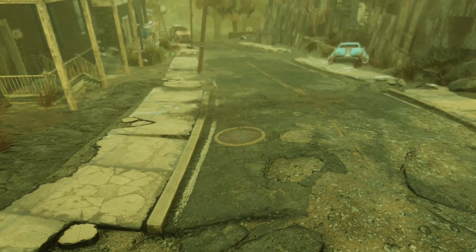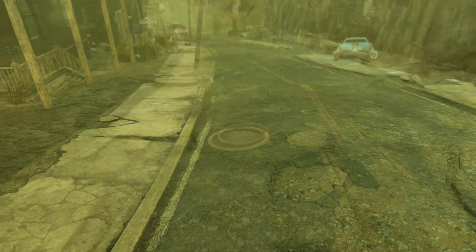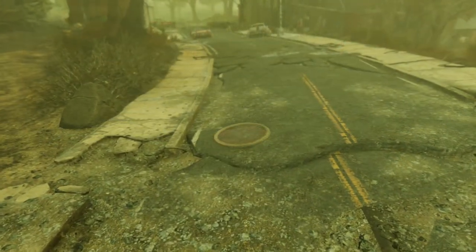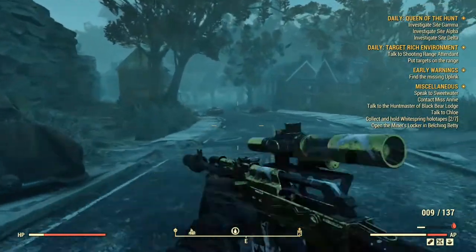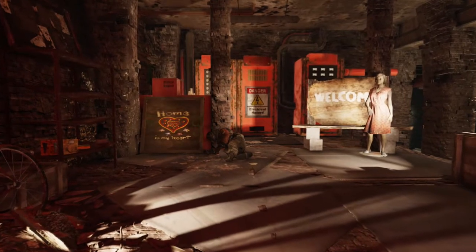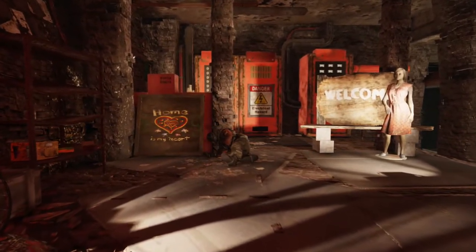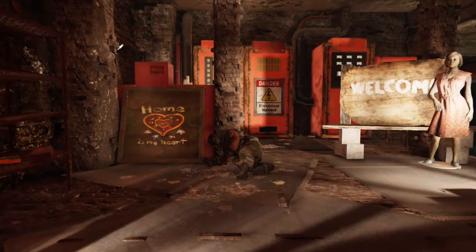You can access the Burroughs through one of multiple manhole covers found in the streets of Harper's Ferry. While you'll ultimately have access to the entirety of the area regardless of how you enter, my personal preference has always been the southern entrance found near the town's armory. If you encounter an area reading inaccessible, available at a later date, when attempting to enter, hopping to a new world will restore your access.